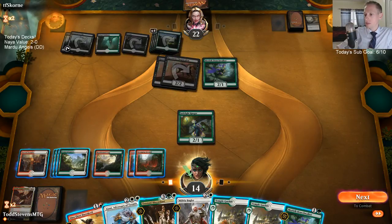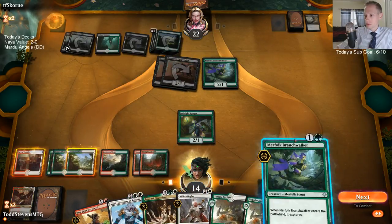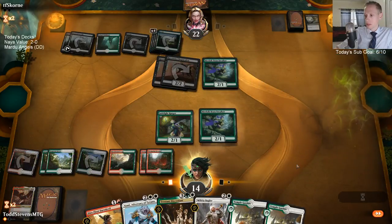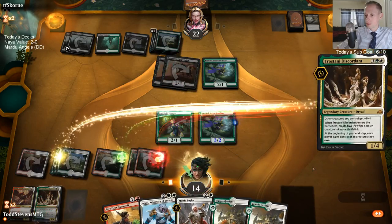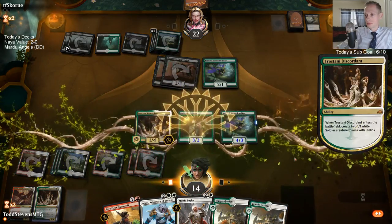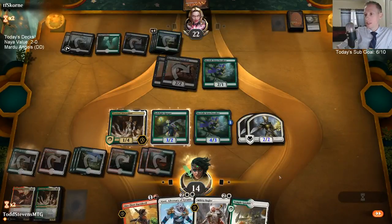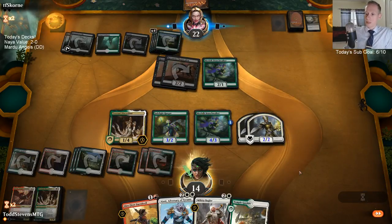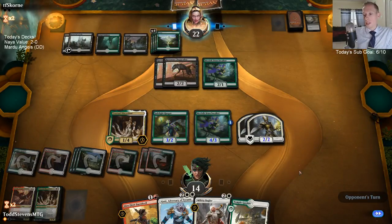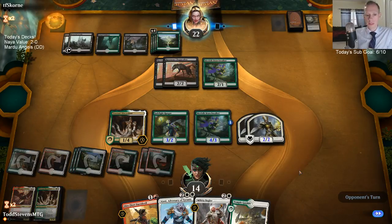We're at 7 mana right now. We'll just go Branch Walker plus Trostani. They can have Finality and get back into it. But then with Finality we'll just Daredevil Find and get our creatures back. DD stands for donation deck — so we had a donation deck for the Mardu Angels up next.